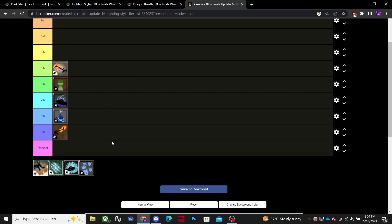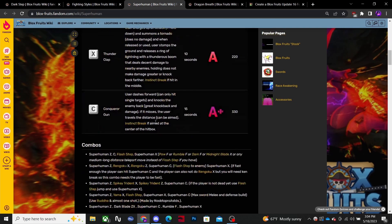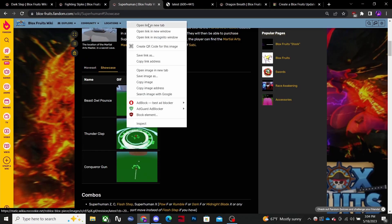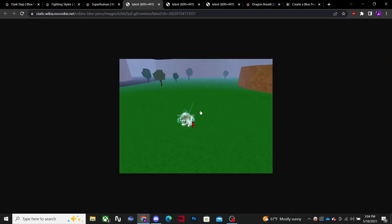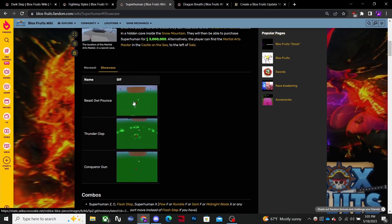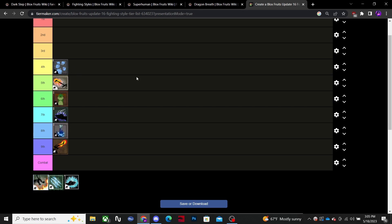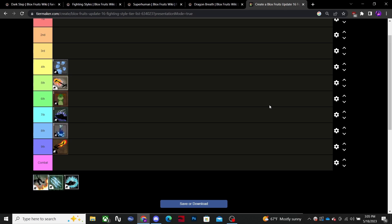Next we have Superhuman. It's been crazy for a long time and it still is. This fighting style is specifically made for PvP — not great for PvE. But you've got the barrage punches doing crazy damage, you can track your opponent, it's really easy to hit. You have a big AOE range move that's easy to land, and you can use teleport combos. This move combos into this move. Superhuman has been a staple for so long.